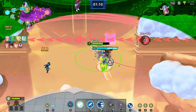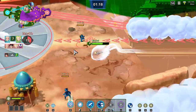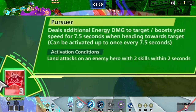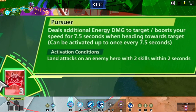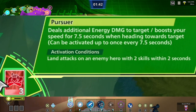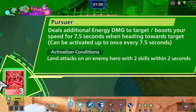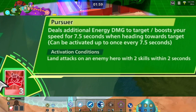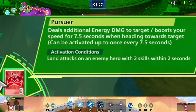Now we're getting into level three cards. 'Pursuer' deals energy damage to a target and boosts your speed for 7.5 seconds. If you're a character like Piccolo, Gohan, or Krillin, energy damage is going to be very key and Pursuer is your end-game card. Energy blast type characters like Vegeta, Piccolo, Krillin, and Gohan spam a lot of their attacks, so land attacks on the enemy hero with two skills within two seconds and trigger this bonus damage. It can be activated multiple times and lets you stay out of the way of strong contenders — the end-game energy card.